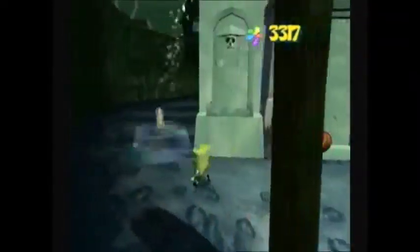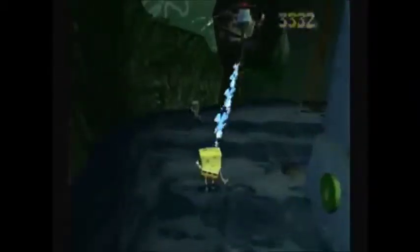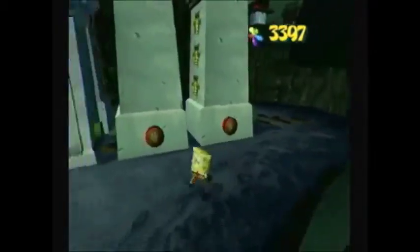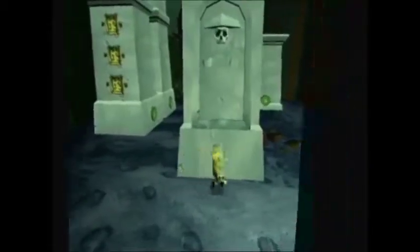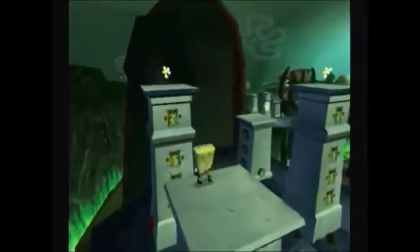Here we have some more pillars we need to move around. Go around here and you can see there's a Duplicatotron 1000 — destroy it so you can take care of the robots. So let's get started with moving these pillars around. Move the one in the middle first, then the one at the end, now move this one up, then move the last one. Now we need to move the one in the middle again. And there we go — all the pillars are lined up. Wall jump to get up.